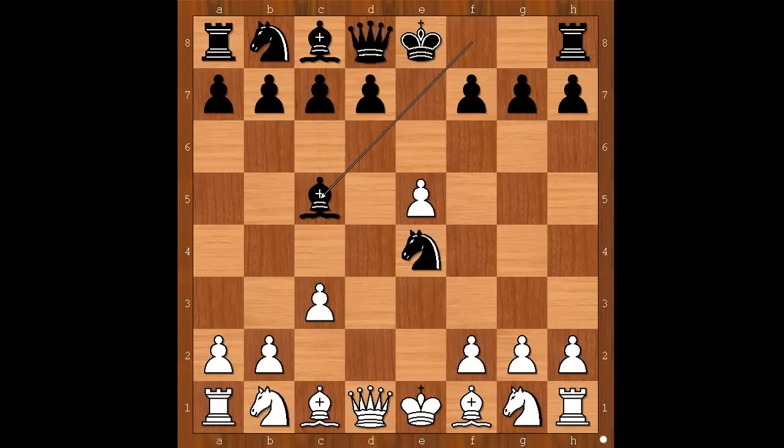White to move — what would you do, how would you defend the pawn on f2? If something like knight to h3, then Black would play d5, threatening to remove the defender. Paul Morphy played queen to g4. Knight takes on f2, forking the queen and the rook.